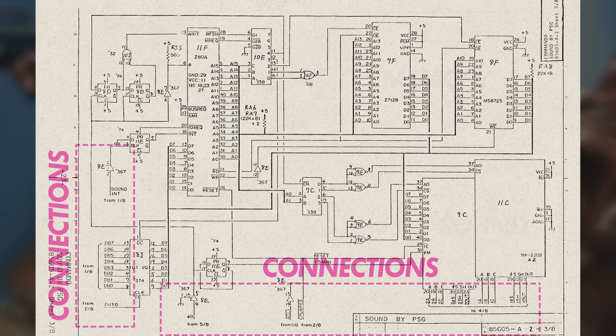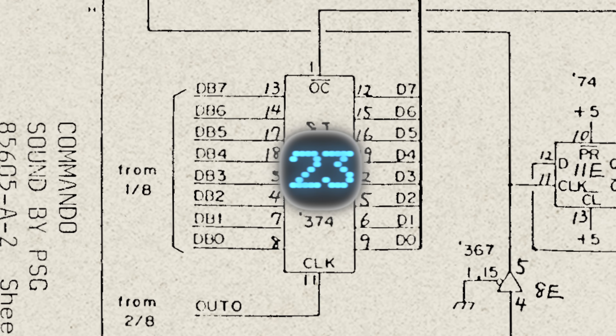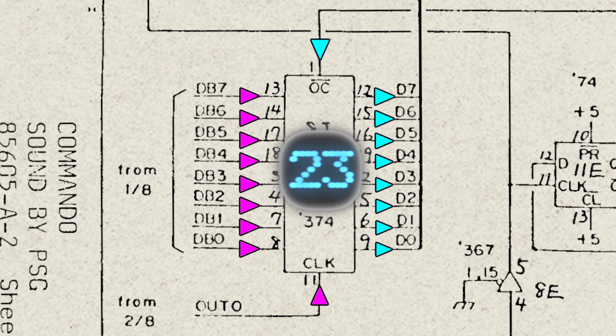And I'm confident of that, because it has to be — there are no other signals going into or out of this page. And as communication channels go, this one is very one way. Not only can the sound CPU not send data back to the main CPU, it can't even tell it that it's read what that CPU just wrote.